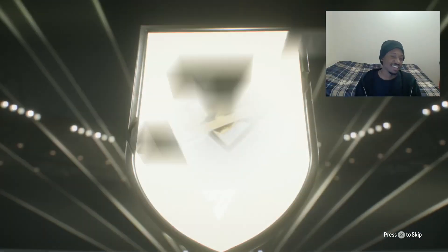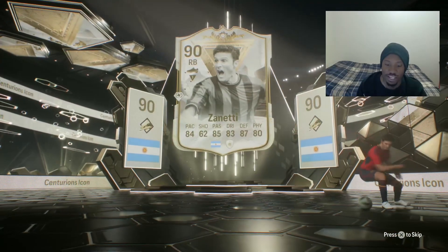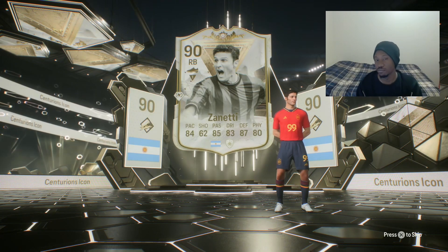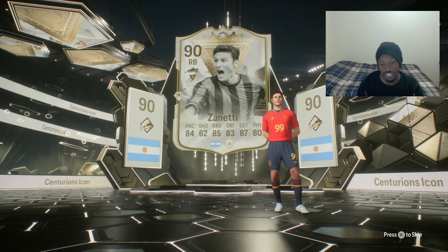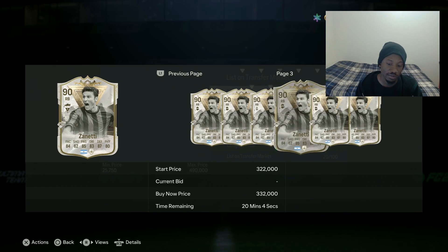I can pack Argentina right back Zanetti. This is centurion Zanetti — I don't know if you already have him. He's really good, has good chemistry, and I think he can play CDM. But centurion Zanetti — can he start? I'm pretty sure you have Lorenti as your right back. He costs as much as the pack or more, like 250k.